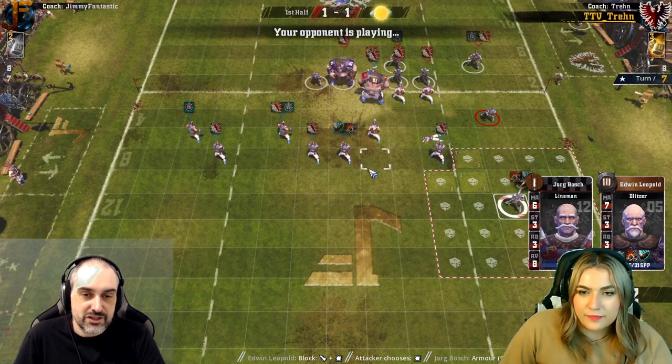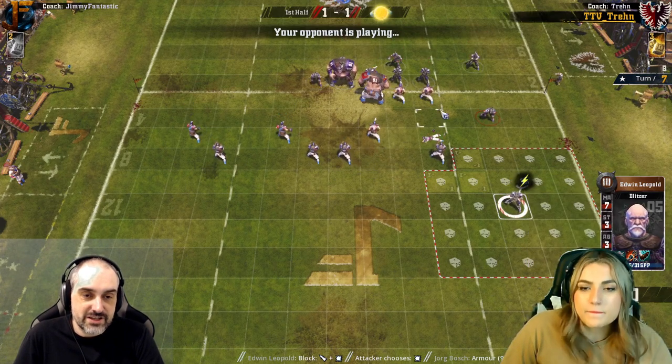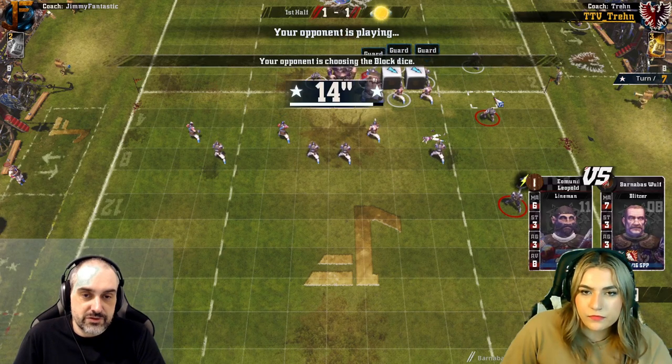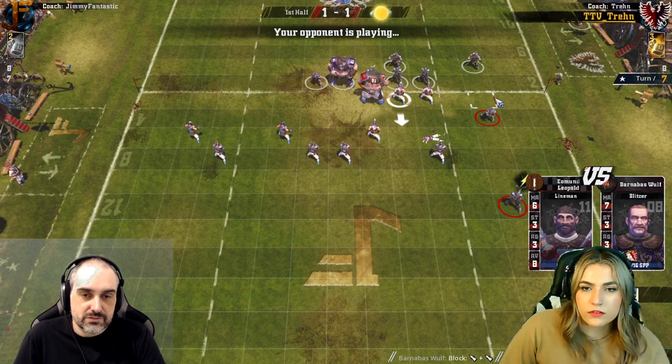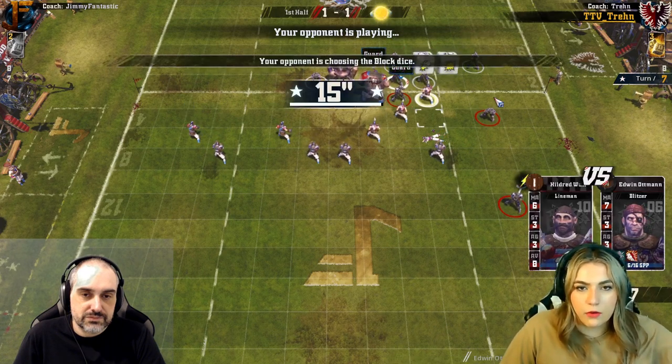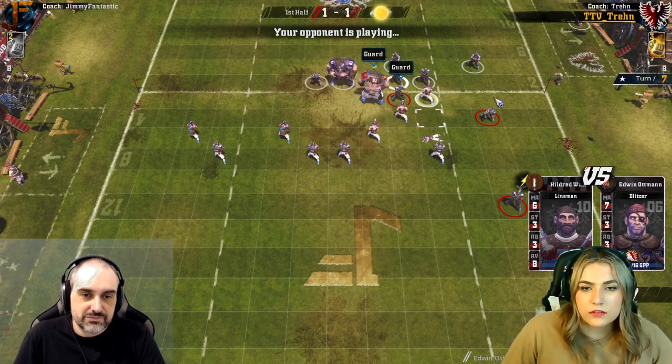I'll probably just go for the easiest blitz, which is this one. And I'm just going to take the sideline again — just try and see if I can make something happen on the side. And you should be able to, right? This is a huge hole on the side. It's pretty easy just to roll through. And I'm going to try and free my last guard to come fill that hole I left right in the middle.